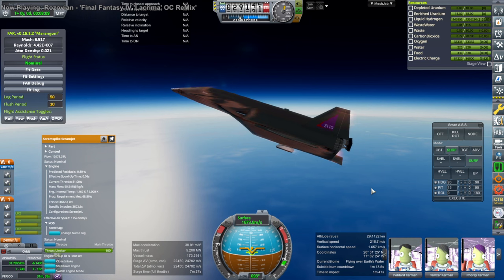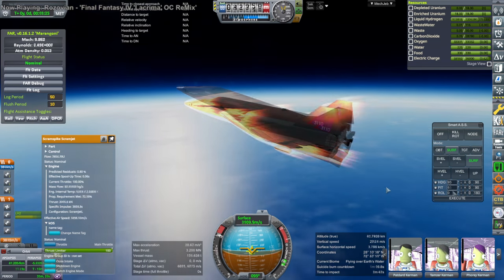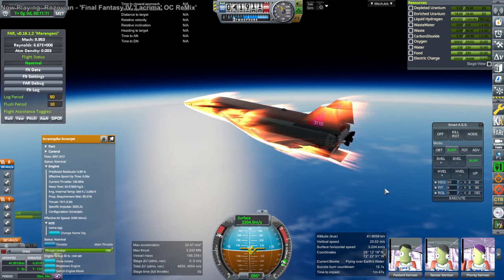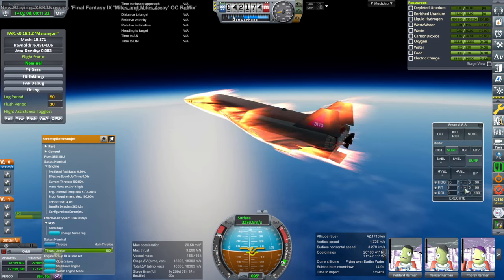Here we are transitioning to scramjet mode again — very dicey because it overheats very quickly. I've throttled down a little bit, trying to throttle down enough so the thrust doesn't kill us. Full 100% thrust is important at higher altitudes, but at lower altitudes we don't need quite as much thrust and it tends to overheat. Here we are passing almost Mach 10, about to pass Mach 10. The goal was to stay in each mode for as long as possible, because each subsequent mode takes a lot more fuel per second.